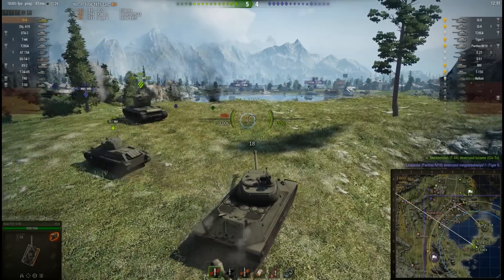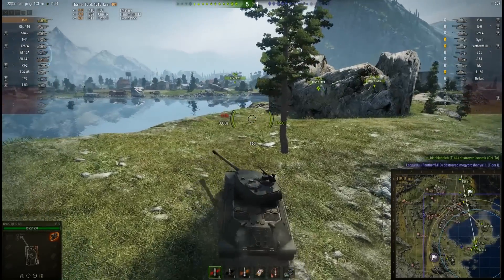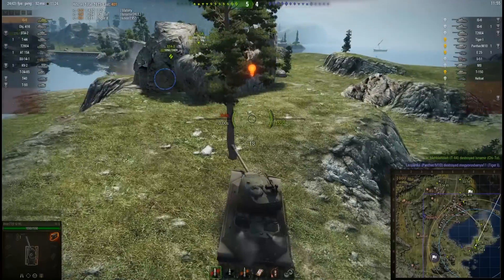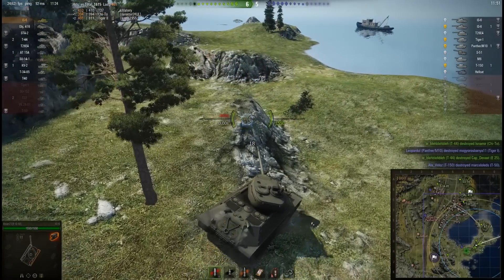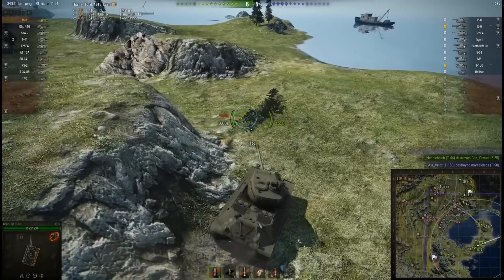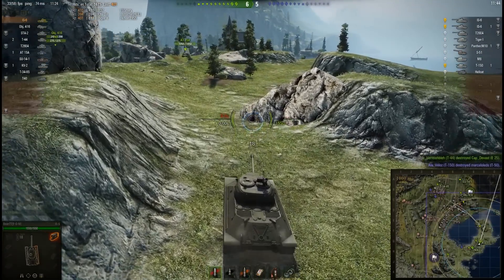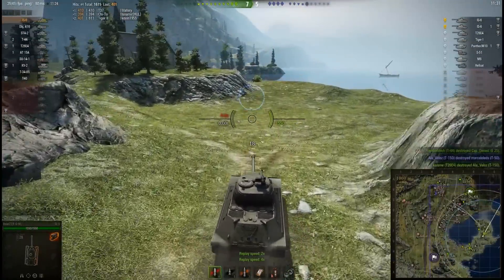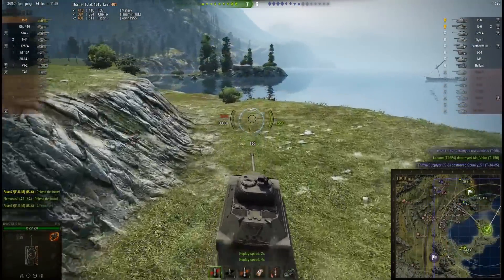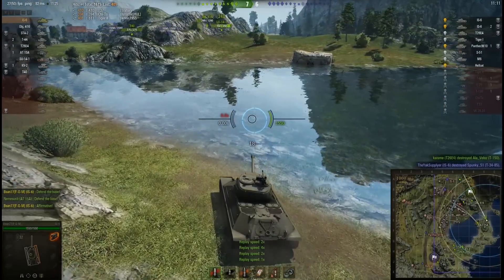It looks like BSAN has had a quick glance at the mini-map — you can see the enemy team pushing lots of heavy tanks through the center and through that far left-hand flank. It's going to be up to some allies to come back and do something about that. BSAN does exactly that, responding to map information at the right time. We'll speed this up a little bit since the IS-6 is not the fastest tank in the world.